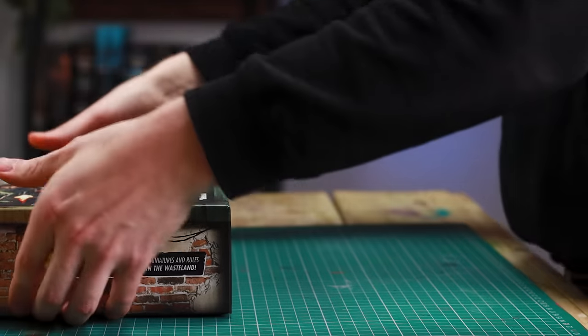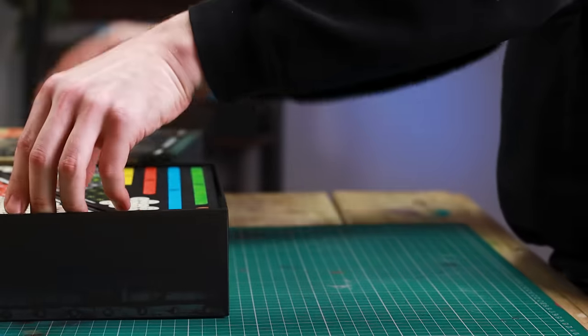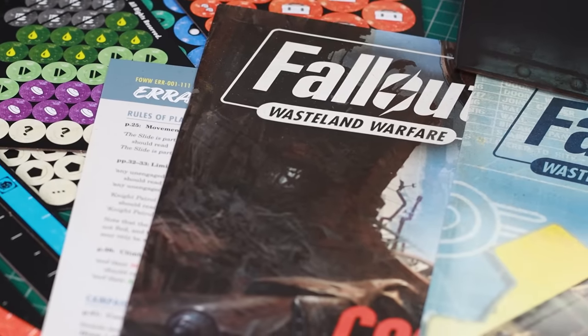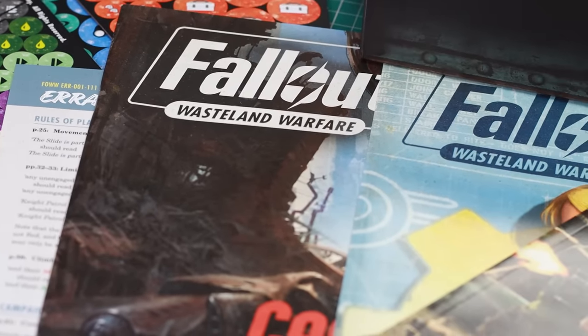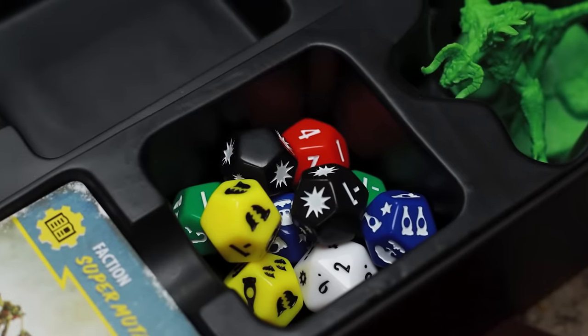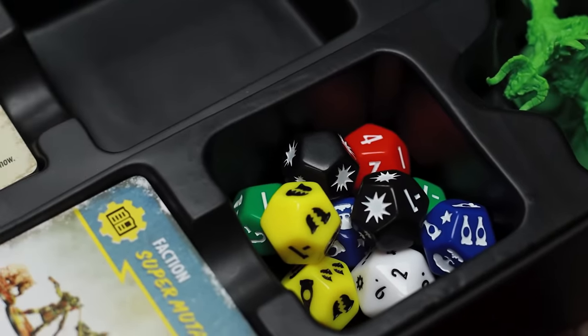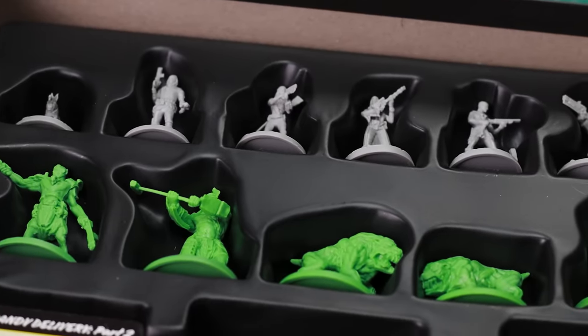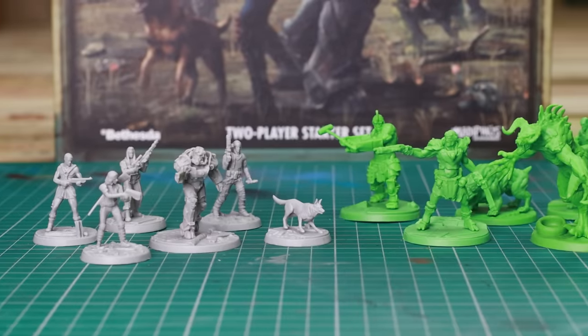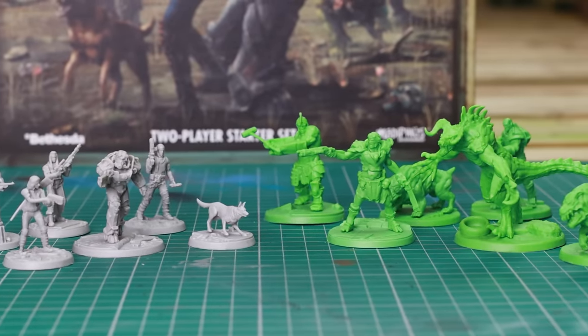Hello and welcome to Broad Sword Wargaming. My name is Oliver, and I'm Ciara, and today we're going to be taking a look at Fallout Wasteland Warfare, introducing the two-player starter set from Modiphius. This comprehensive box equips you with everything you need. Players have the freedom to assemble their own crew from an extensive array of factions, allies, and beloved characters from the Fallout universe. Engage in standard points-based battles or tackle random missions with narrative-driven objectives. Whether you prefer PvP, co-op, or solo play, all gameplay modes are fully supported.